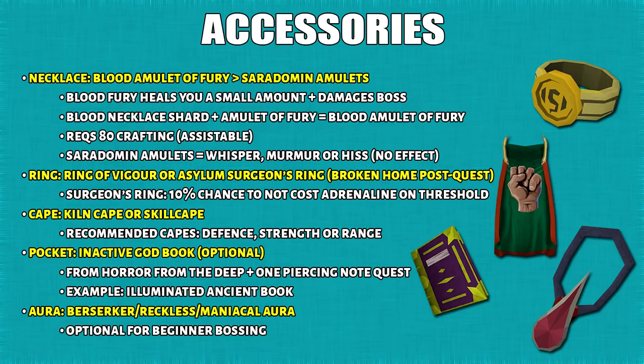The next section is accessories for all combat styles. For the amulet slot I would bring either a Blood Amulet of Fury, or if you cannot afford that, the Saradomin Amulets. Blood Fury will heal a small amount of damage as well as damaging the boss slightly based on the amount you heal. However, Blood Fury is 22 mil, so if you cannot afford that, then you can go with the Saradomin Amulets which go for around under 1 million GP for each combat style.